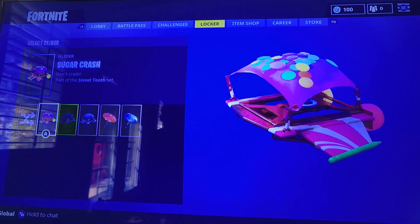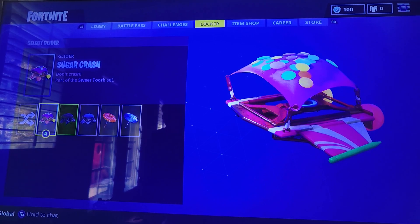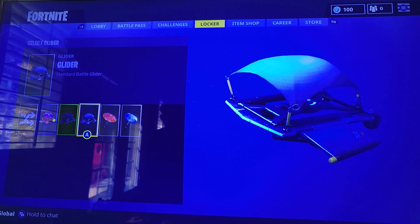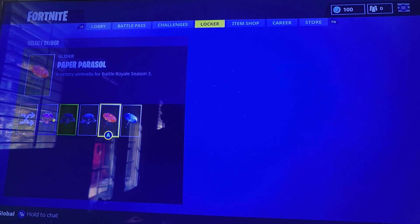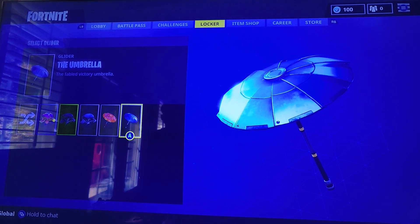Next we're going to go to Glider. I have a Random Glider, I have the Sugar Crush — looks like a pretty nice glider. I have the Stealth, I have the standard Battle Glider, I have the Paper Parasail — a Victory Royale from Season 3 — and then I have the Umbrella.